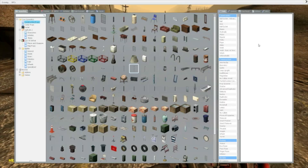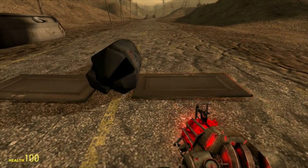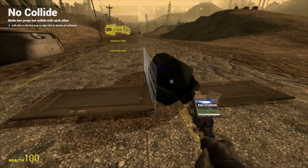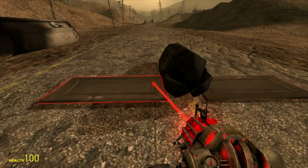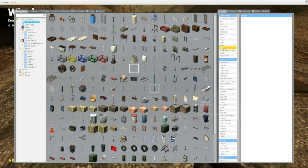Once you have built your plane structure, it's pretty important that you have wings, because they're going to be the main thing to steer. And let's weld it.